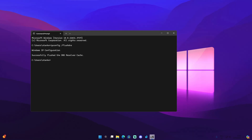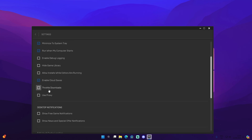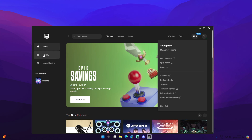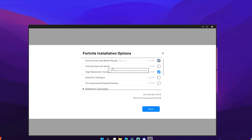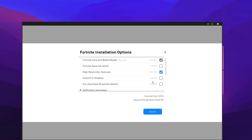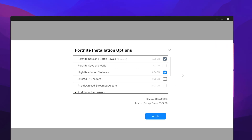Now for some Epic Games settings. Open the Epic Games Launcher, go to your profile, then Settings, scroll down to Throttle Downloads and make sure it's unticked. Then go to Library, locate Fortnite, click the three dots, and go to Options. Uncheck anything you don't use — for me I uncheck Save the World, DirectX 12 Shaders, and Pre-download Streamed Assets, as these are unnecessary and take up a lot of space.